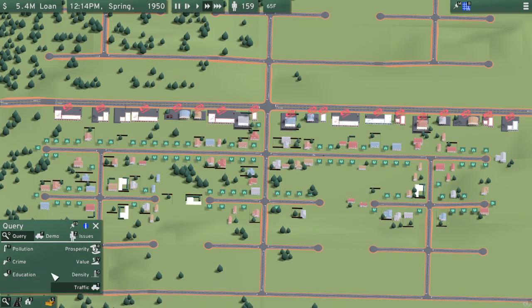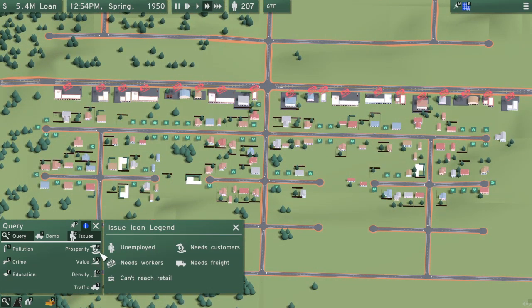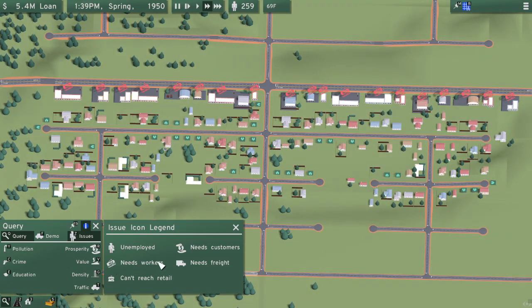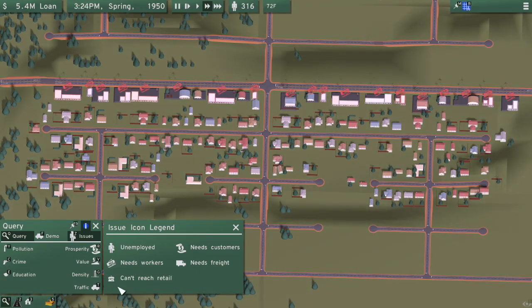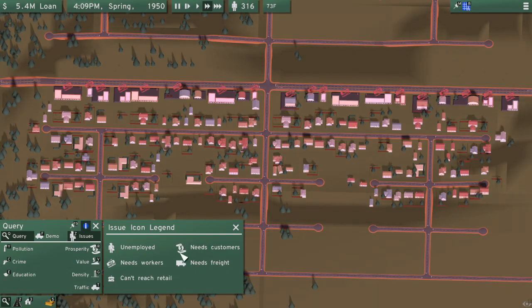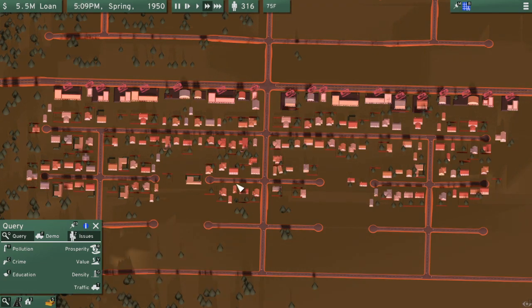So let me go into this view. Issues are something you'll want to keep in mind. If it has a little worker icon with a suitcase, that means the residents are unemployed. Help wanted signs mean that that property needs workers — mostly commercial and industrial buildings will have this. There's also a symbol that says 'can't reach retail,' meaning the housing area cannot reach a retail site. Then there's a money symbol saying the building needs customers. And finally, a cargo truck icon that says 'needs freight' — this one will be common for industrial areas. You want to take a look at it from that perspective, and we'll look into that more at a later point.